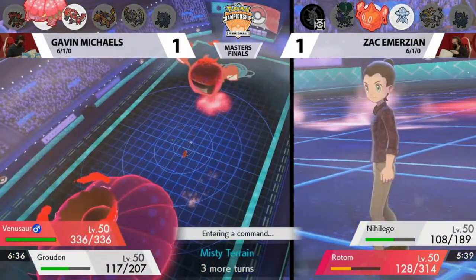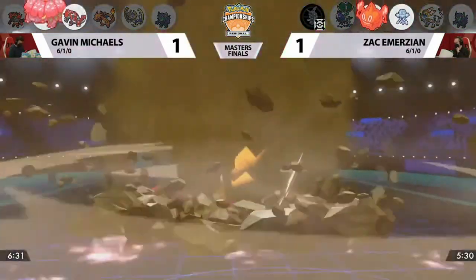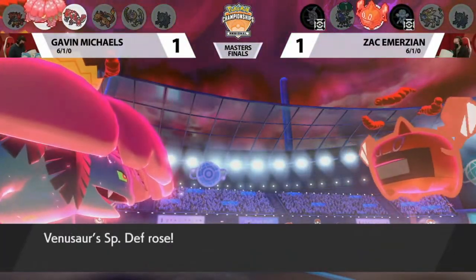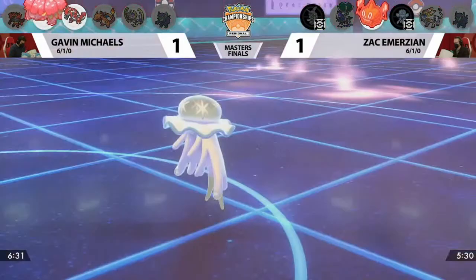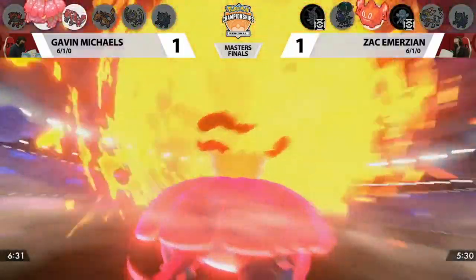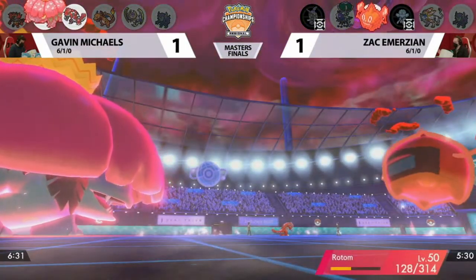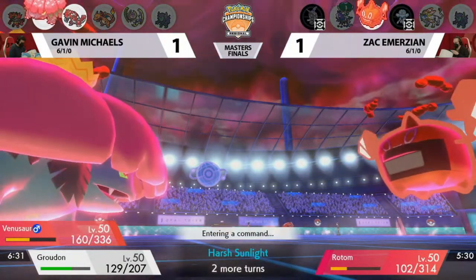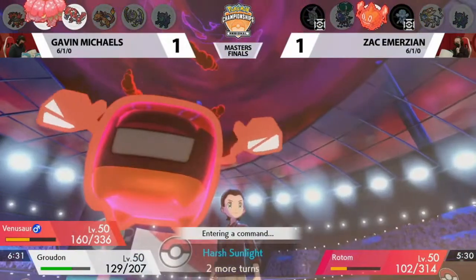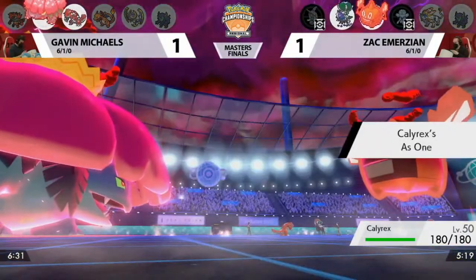Yeah, that's so unfortunate — the Nihiligo can't take Max Quake or Precipice Blade, so you wasted your Protect. The Max Quake from Venusaur towards Nihiligo will be enough to knock it out. So Zach is down to his last two Pokemon: Rotom Heat and one restricted in the back. Rock Slide misses on the next turn, and Max Flare finally into the Venusaur — but it's just too late. That's a plus two Special Defense Venusaur after the Max Quake boost. If he had targeted Venusaur two turns in a row, Venusaur would be out. You've got to give credit to Gavin — he's played this Venusaur and Groudon lead combination flawlessly since Gigantamax Venusaur was introduced.